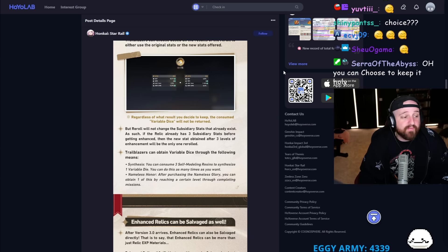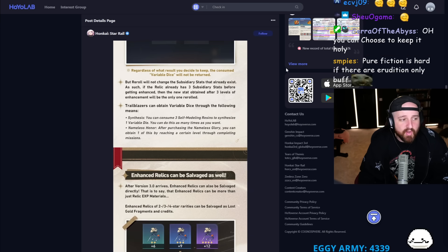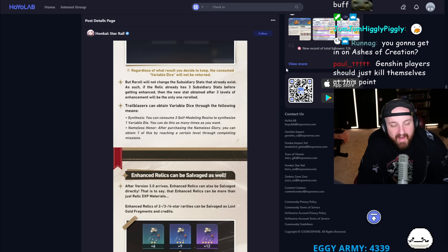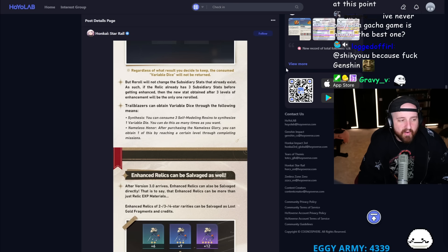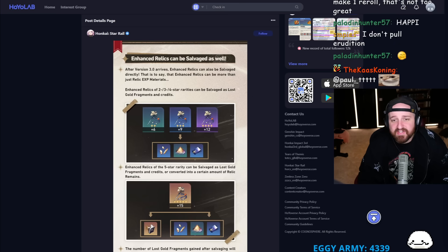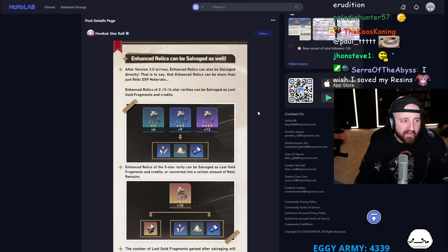Trailblazers can obtain variable dice through the following means: you can consume three self-modeling resins to synthesize one variable die — that's actually a lot easier to get than I thought. Nameless Honor: after purchasing Nameless Glory, you can obtain one by reaching a certain level to complete missions. The Battle Pass is now fucking ridiculous and pay-to-win, I am not gonna lie.